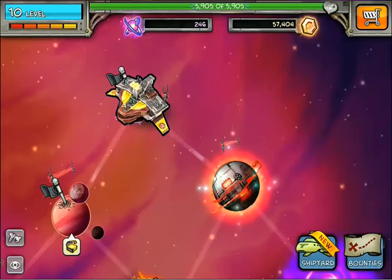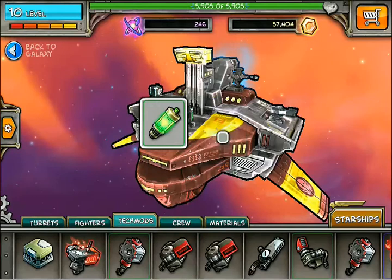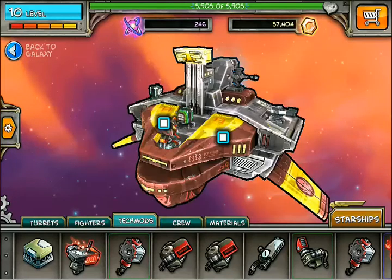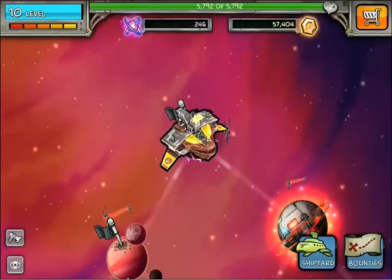Hey everybody, this is MGVids back with some more Plundernauts. I'm going to take another run on the boss here. I haven't gotten my other torpedo armor yet, it's still in the forge. But I got a really good tip off of some of the YouTube comments saying to go ahead and run a shield instead. So I forged a shield and got this 1620 shield strength - the Shield of Nano Regen. The damage is converted to health, so it's actually a pretty good shield. I'm going to also drop on the torpedo armor. Let's go back in and see if we can knock this guy out, the last boss here, and go off to the next system.